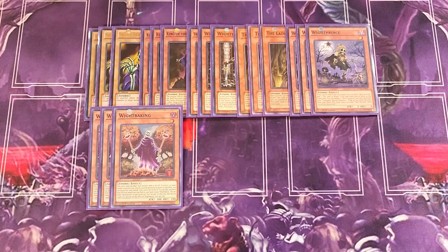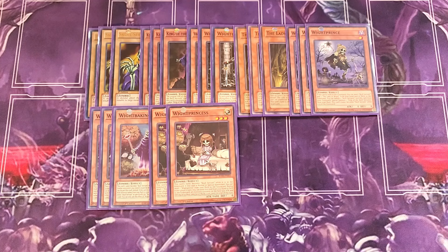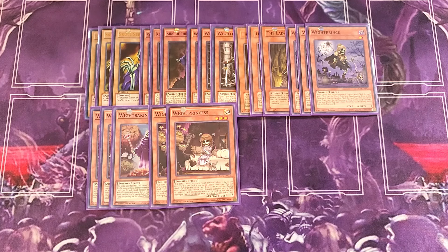We then play two copies of White Princess, a great two-of in the build. Its name becomes Skull Servant while in the graveyard. When normal summoned, you can send a White Prince from your deck to the graveyard to start stacking it. This card also functions as a hand trap: during either player's turn you can send it from your hand or field to the graveyard and all monsters on the field lose attack and defense equal to their own level times 300. Most Skull Servant monsters are Level 1, so they only lose 300 attack points.